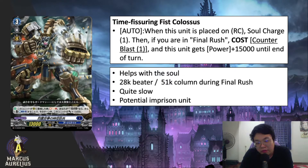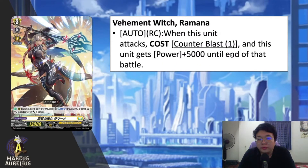An interesting thing to note: this unit is a potential imprisoned unit when up against Brandt Gate, since it's slow. If Brandt Gate wants to imprison a hand card, they can choose this unit. Since Dark States don't use a lot of counter blast, you can pay one soul to call it back — and since it helps with soul anyway, you can bind it and wait until your Final Rush turn to get it back.